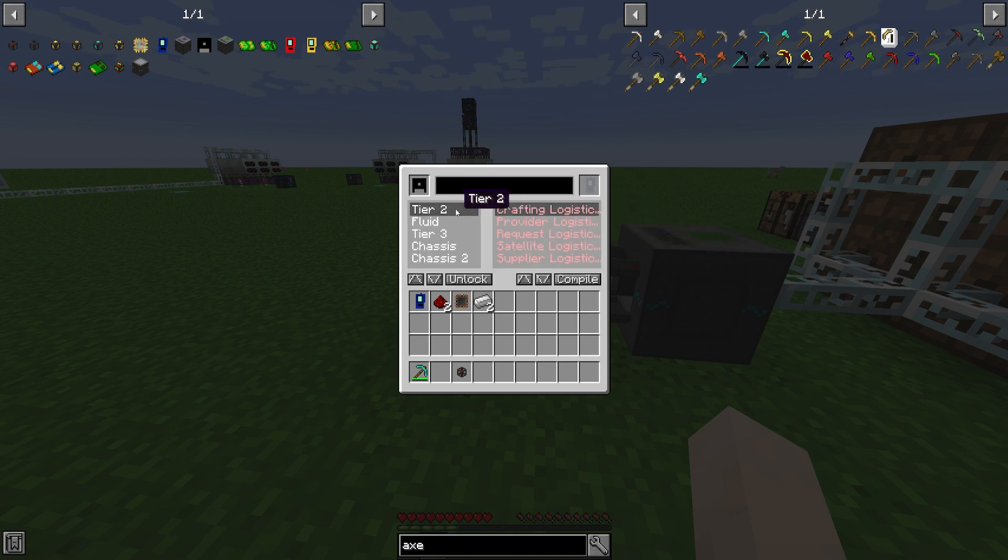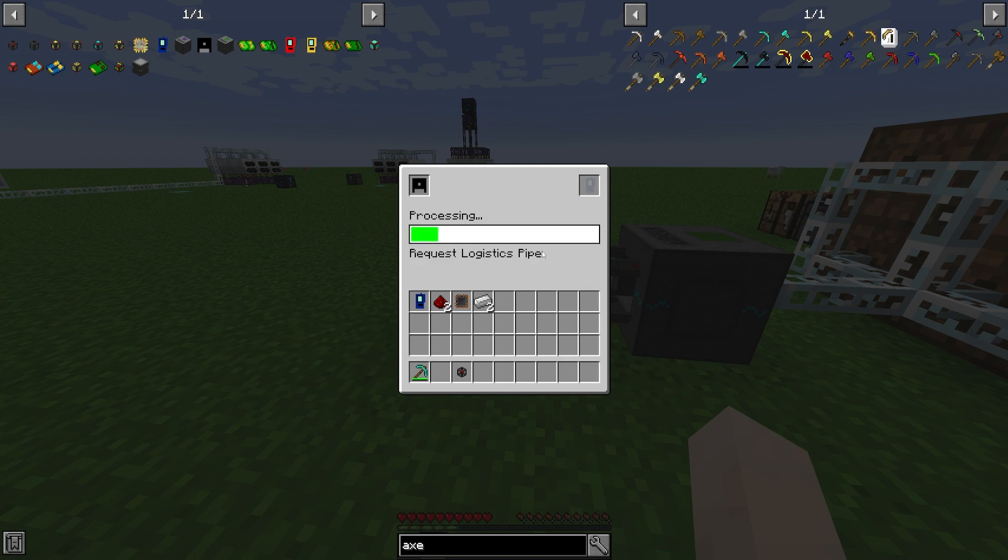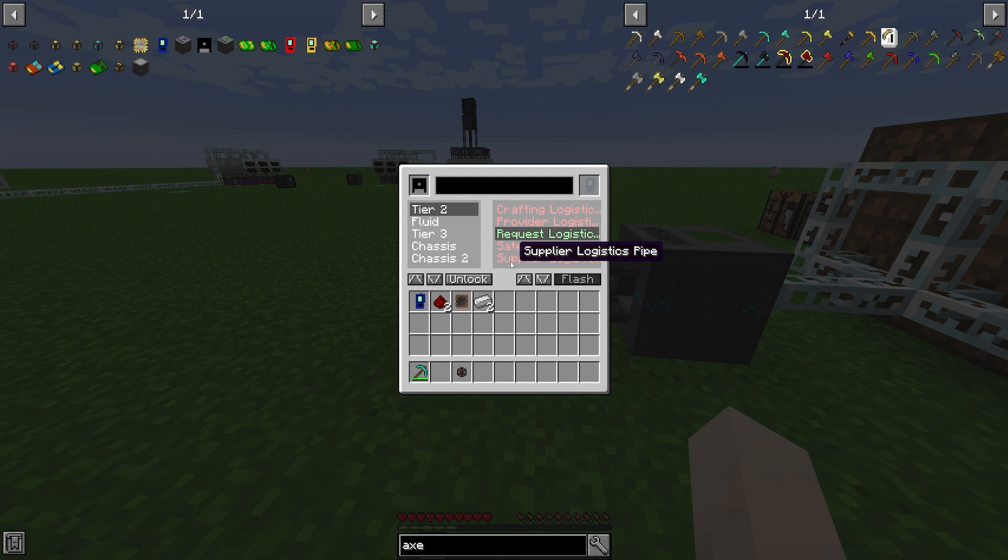Once that finishes unlocking, you will unlock all of these different programs on the right, which now you have to compile — just a little more time. So let's say we want the request logistics pipe; now we have to compile it. This one is at least much faster. Now we have this unlocked, so we don't have to ever unlock that again if we want to craft this.